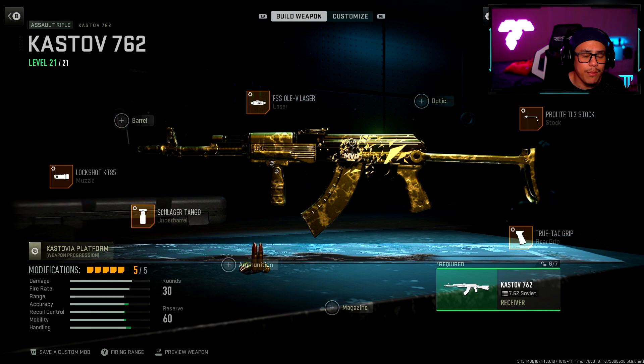The Kastov 762 is undoubtedly my favorite weapon in Season 2 Reloaded. I don't know when it will not be my favorite weapon. Right now the 545 is definitely competing with it, but as it stands for multiplayer I definitely have to lean towards the 762. I just really love it — you'll definitely see later in the stats.